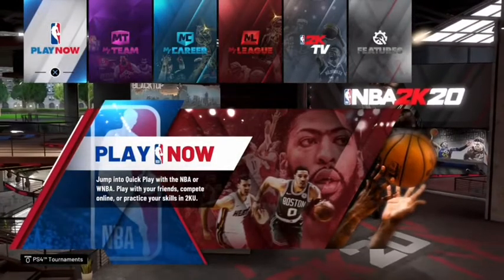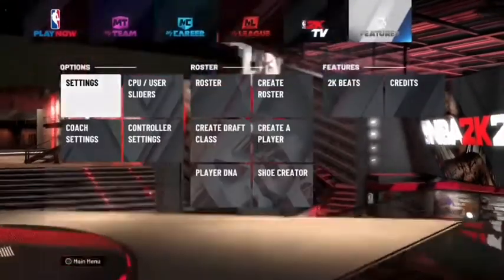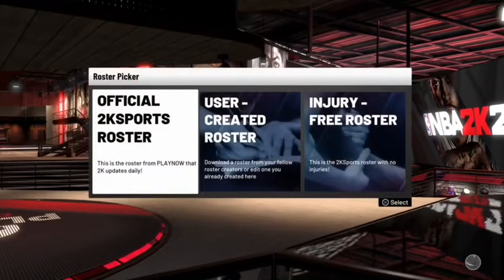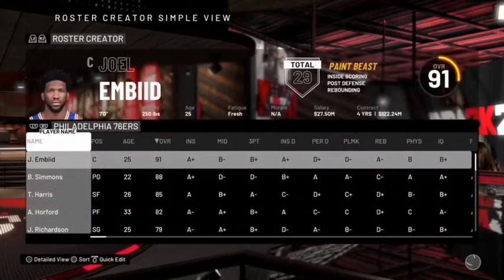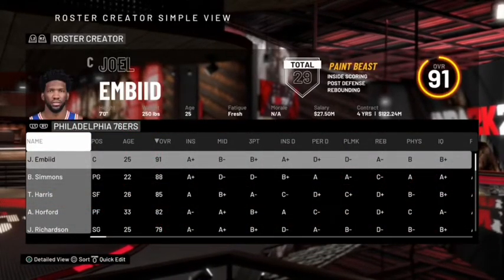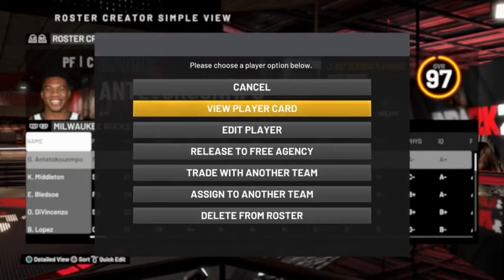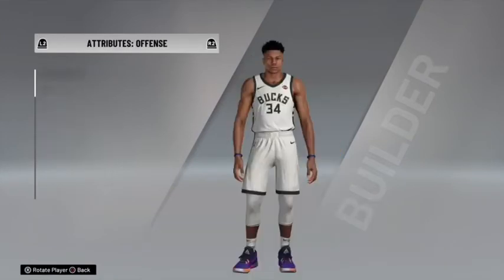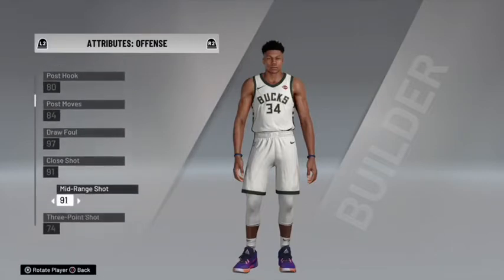Once you have loaded in, you're going to go to Features. Once you're at Features, you're going to go onto it and then go to Create Roster. Once you're there, you're going to go to the official 2K Sports roster. Press R1 or RB to go to the next team, and you should spawn on Giannis — or just go to Giannis if you don't automatically. Press X or A, go down to Edit Player. Once you're here, go down to Attributes and max out every single thing.